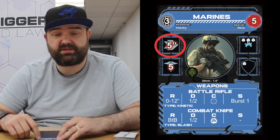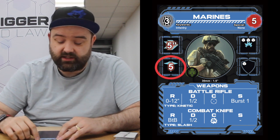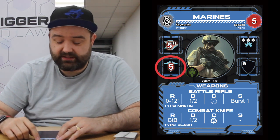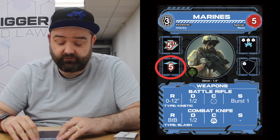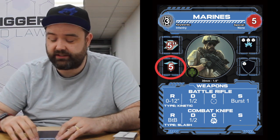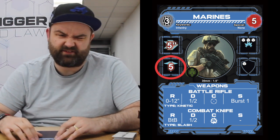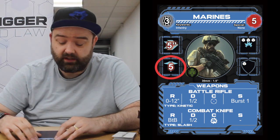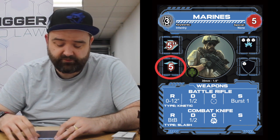We've got a movement stat here — five inches — which tells us how far they move when they make a basic move. We've got their endurance of five, which basically says each individual model, once it's taken five wounds, will be destroyed. That means because you've got three models, there are essentially 15 wounds total to wipe out the whole unit, but the wounds are allocated individually, so you can take up to five wounds each.